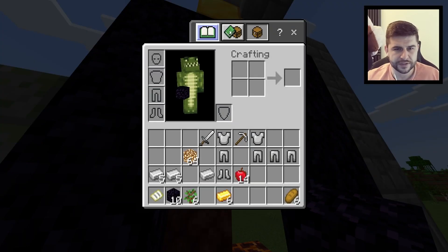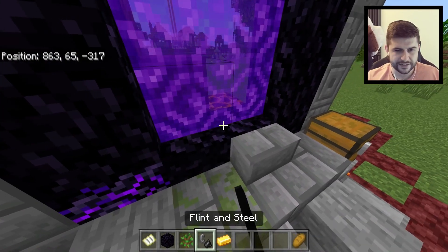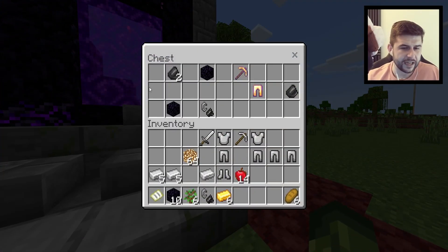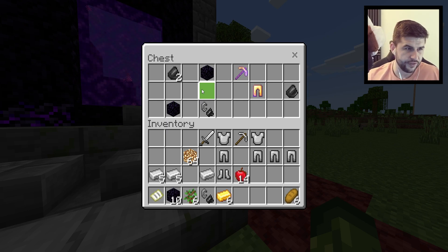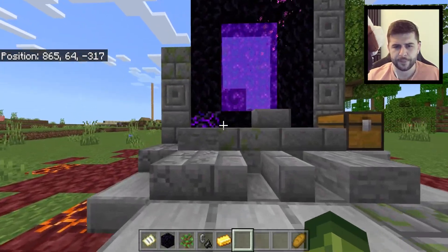If we were to get ourselves a flint and steel here and light this up — perfect. You actually don't even need all that obsidian. Inside the chest you've got a broken Efficiency gold pick, not the greatest, but you do get some flint so you can light the portal pretty early on. This could be a perfect speedrun seed — didn't think about that. Let's go and see what's on the opposite side.